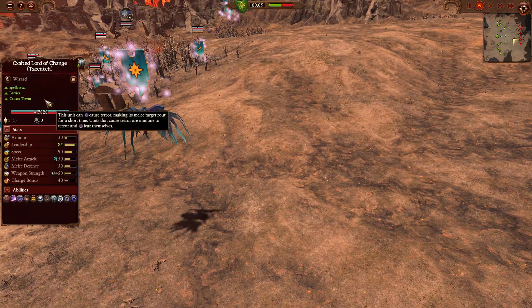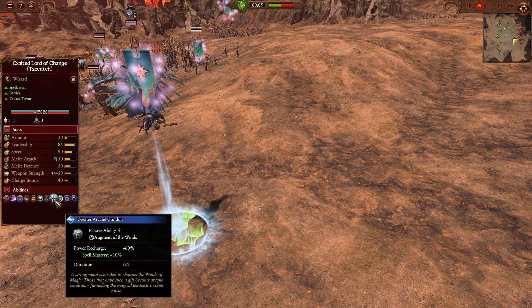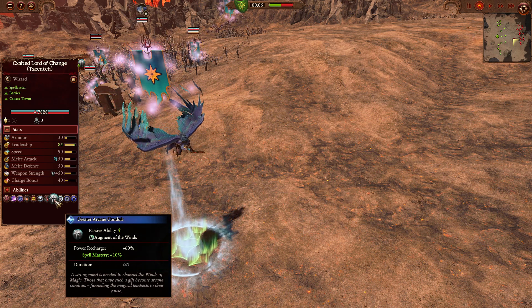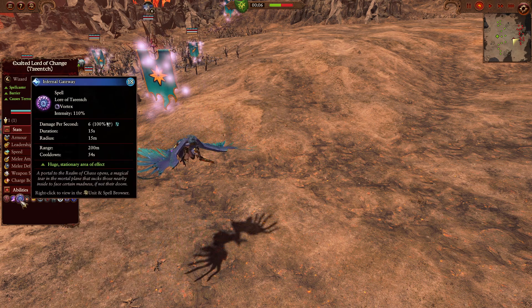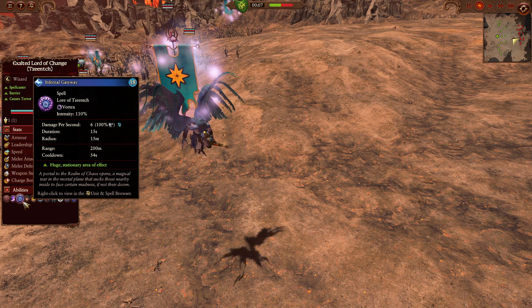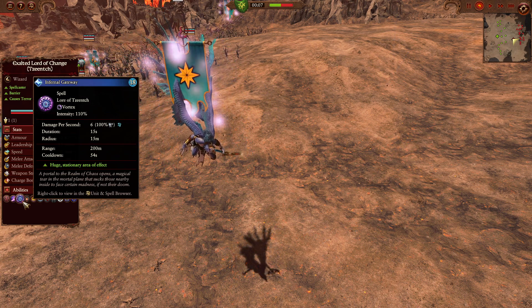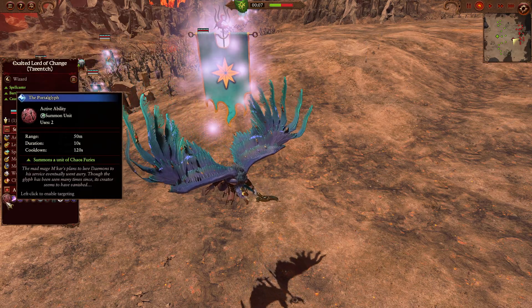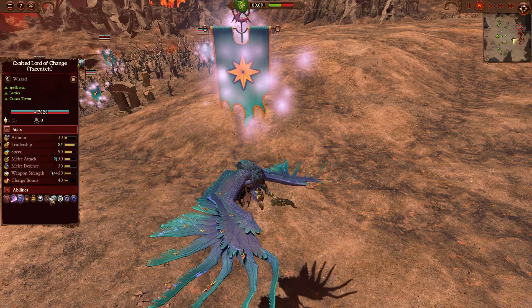For the lord choice, we are going to have the Exalted Lord of Tzeentch here with the Greater Arcane Conduit and Spell Mastery, giving some really nice spell bonuses. We are going to have the Infernal Gateway, which is extremely expensive but one of the most gorgeous spells in the game. We're also going to be having the Pink Fire of Tzeentch and then also the Portal Glyph to really bolster that air superiority.